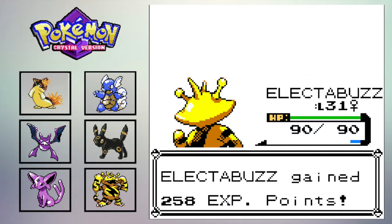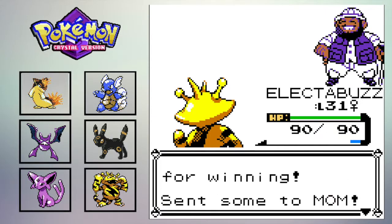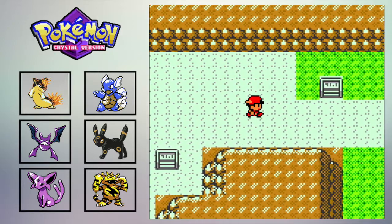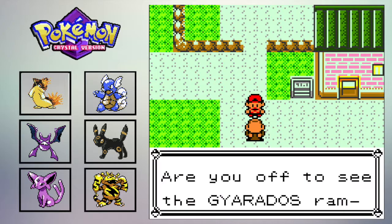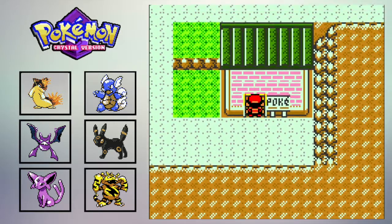Hiker Benjamin. Let's speed on through here. Oh — Mahogany Town, my bad. We're not at Blackthorn yet. I'm getting ahead of myself. So let's heal the squad up.